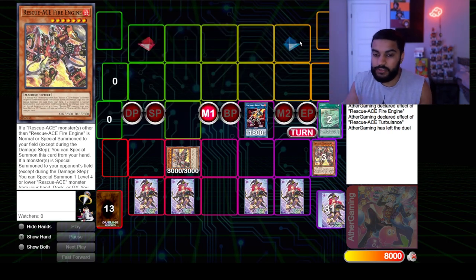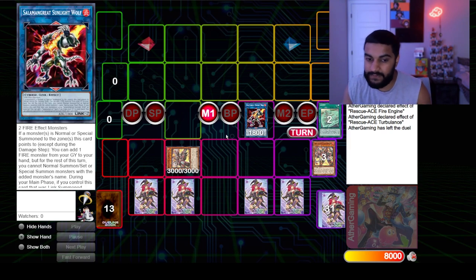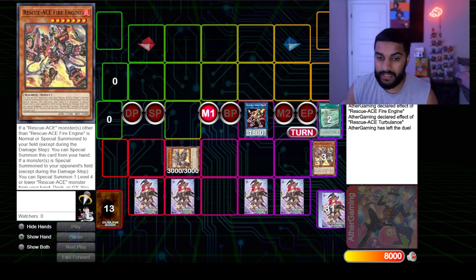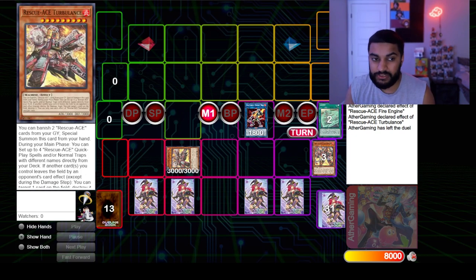Sunlight Wolf is solid here because with cards in your graveyard — like Rescue-ACE Fire Engine — you can use Rescue-ACE Reborn on Fire Engine, link it to Sunlight Wolf, and add a fire monster back to your hand. You can still go into IP Masquerena; I just wanted to show different variances so it's not the same combo over and over. It's another variant — any card can go there — but Sunlight Wolf lets you loop resources and special summon, which is cool.